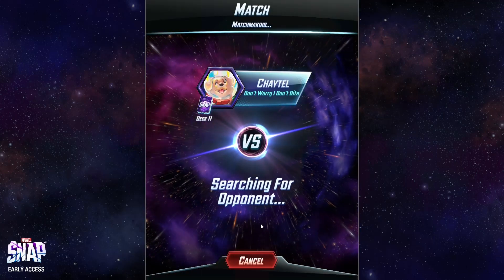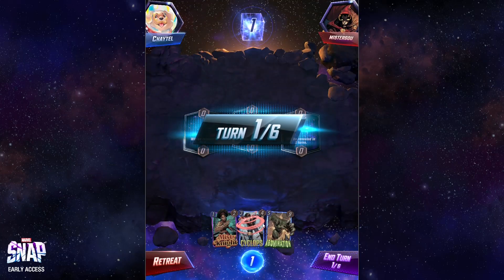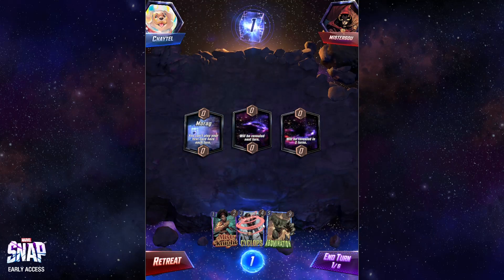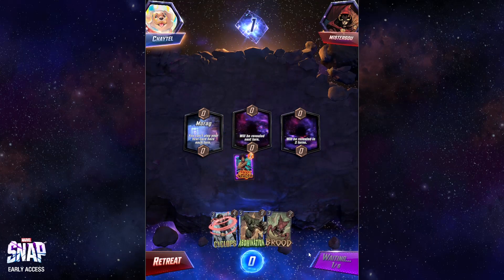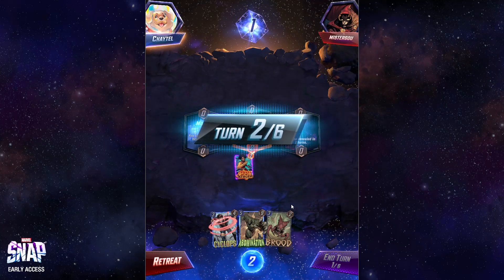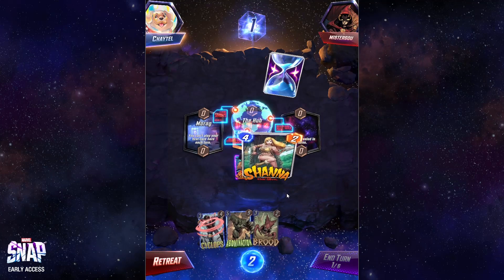That was pretty cool — we're two wins. Morag — you can't play your first card here each turn, that's important. We'll have to be careful and get something onto Morag, preferably Brood if we can — that would get us a lot of cards at Morag. But if we draw Wasp, that would be great. Shanna the She-Devil — she was created by the Hub, you get a random card at the Hub.